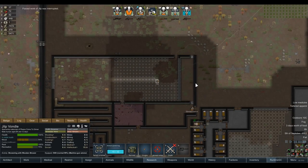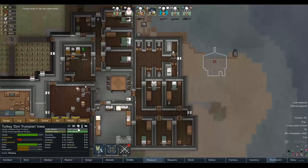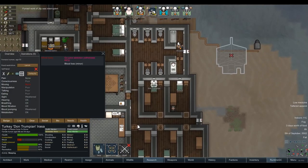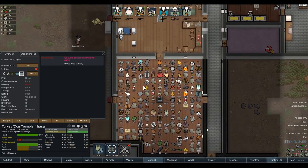By the way, the sun's coming up so you might want to go to bed super quick. What's wrong with Don Trumpian? Gojuice addiction, blood loss. Moving none. Blood pumping is at 80% because of his blood loss, and he's also got Consciousness at 51% because of his Gojuice addiction. I think I'm just happy to sacrifice him - have him lying around a couple of days until he gets over that.